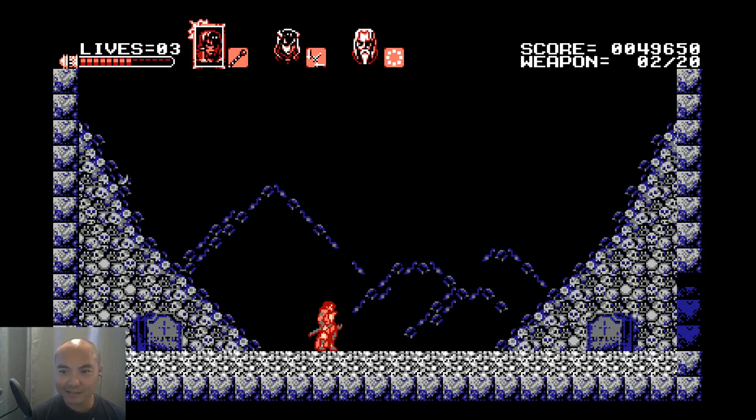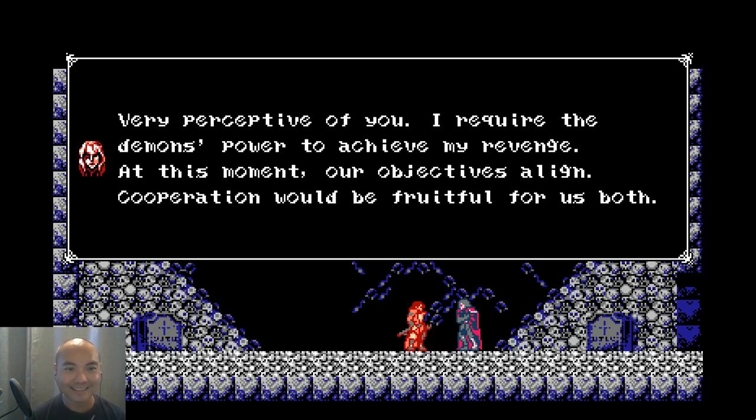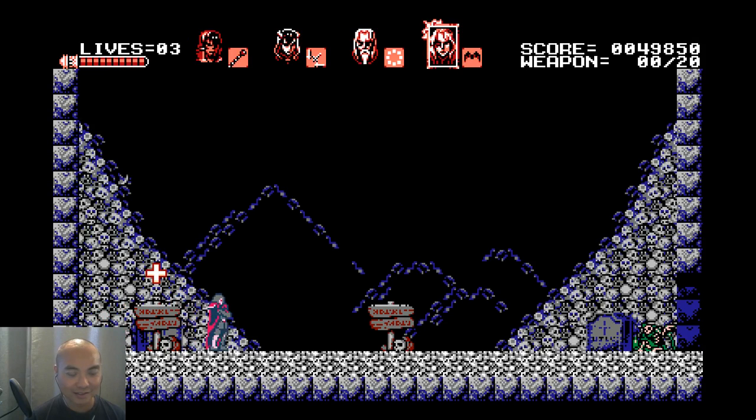Guess what — I got the last character! Let's see who we got. One interesting thing: you can actually kill these extra characters, which means you'd have one less character. I'm not sure why you would do that but there might be a reason. So who do we have — it's Gebel! That is the final additional character added to our team, and as you can see he looks so much like Alucard — which he basically is.